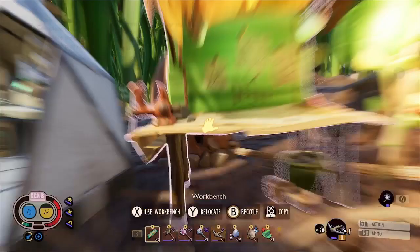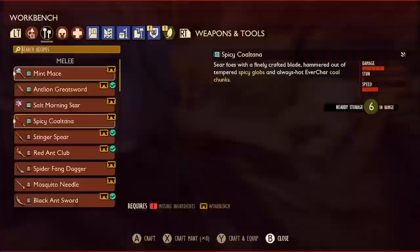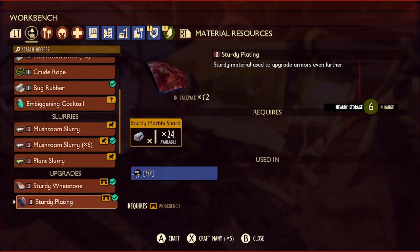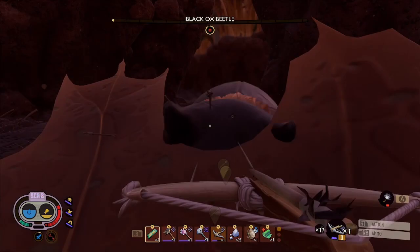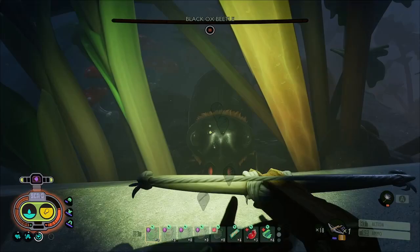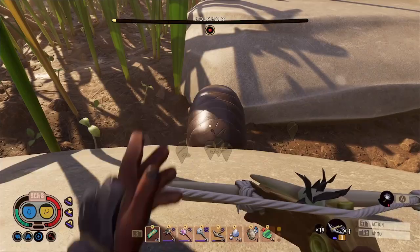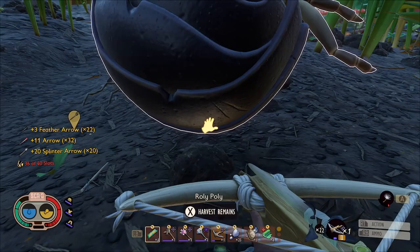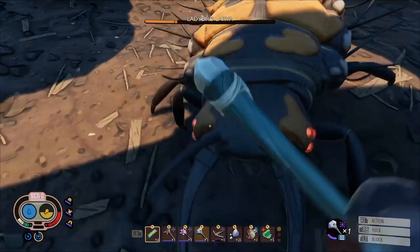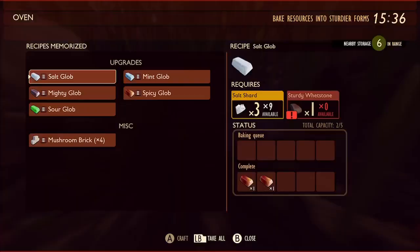We can put two spicy globs on, no problem. We've got five Erichar coal chunks and we will need to kill a lot of tough bugs to get 10 tough gunk. Tough gunk is dropped by tough bugs - so we're talking roly polies, black ox beetles, termites, green shield bugs, ladybird larvae, things like that. In my experience it's really hard to get tough gunk from ladybird larvae - I had to kill quite a few just to get one piece. But with black ox beetles and roly polies you seem to always get one if not three.